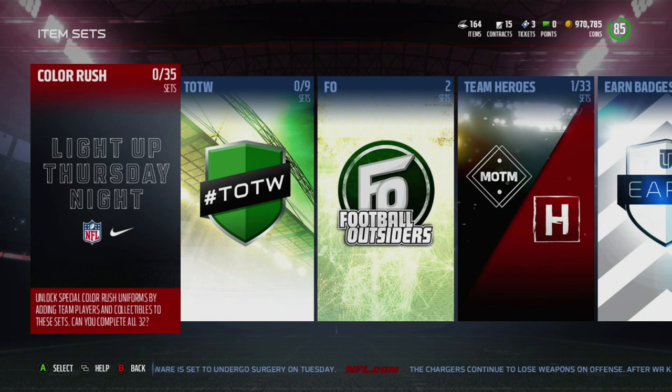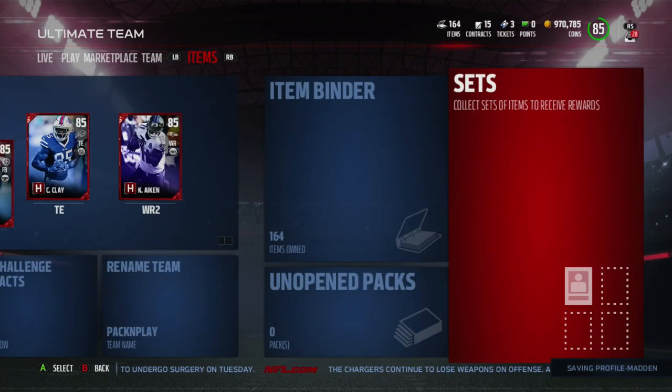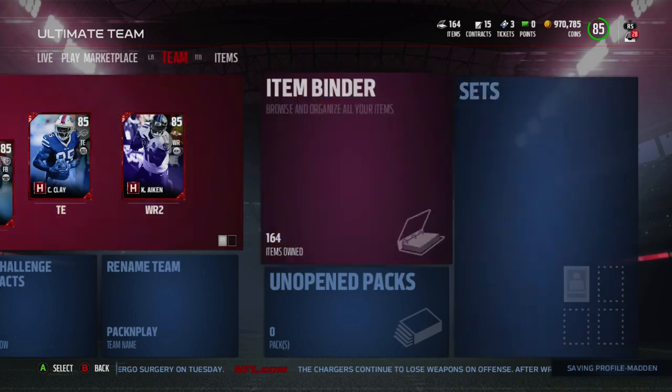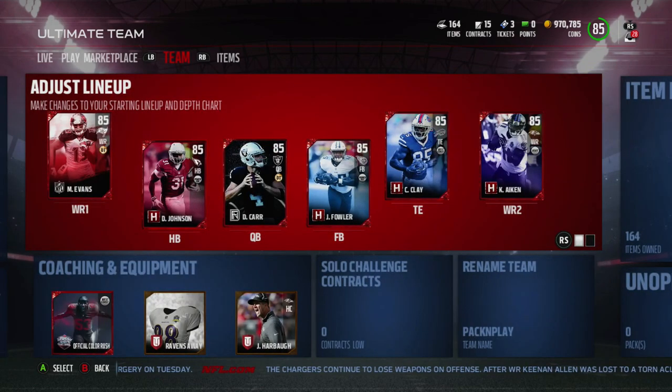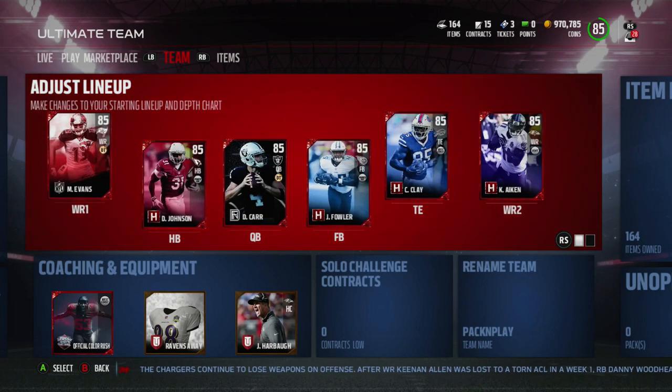Now let's get into it - sell everything. As you guys know if you've been watching my videos, I always tell you to sell your elites. Never keep elites - all elites are going to do is fall down in price. You can't sell team heroes, you can't sell a Friday Night Draft player that's untradeable. If you have elites, sell them.